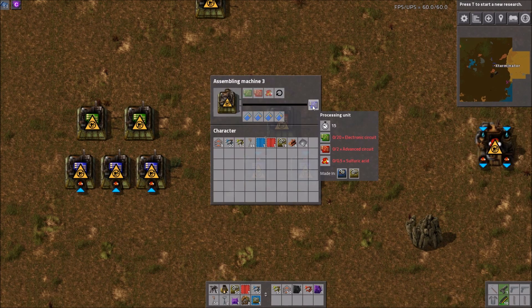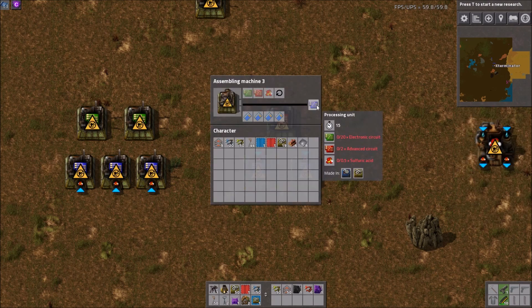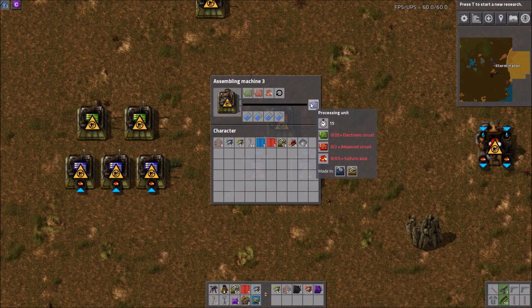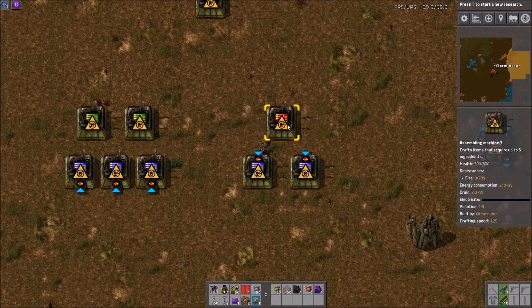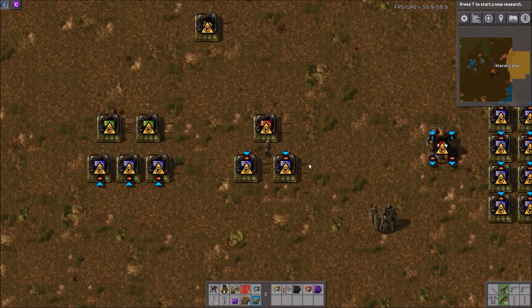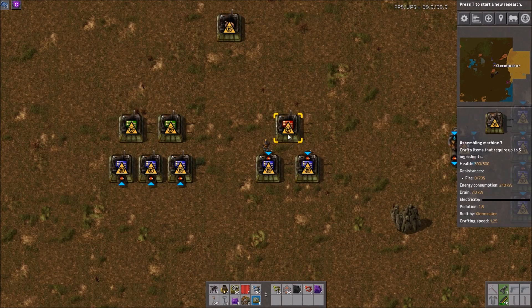For red circuits, it's nearly a perfect one-to-two ratio. Blue circuits require two red circuits, but red circuits take eight seconds to make — so two red circuits are produced every 16 seconds, while blue circuits only take 15 seconds. So it's slightly off: with a one-to-two ratio you'll occasionally have a small production stop. You could do one-to-one and have a surplus — it depends on how you want to operate. If you're fully robot-based, you don't really need to worry about exact ratios as long as you're making enough.